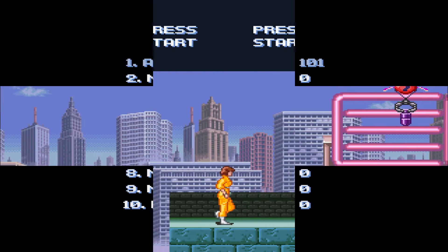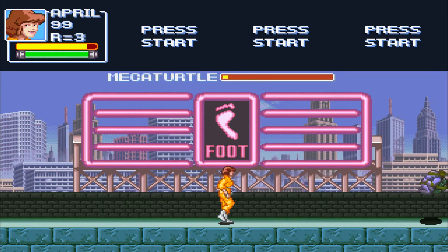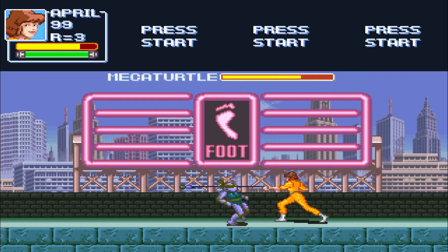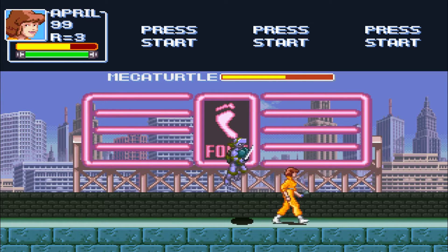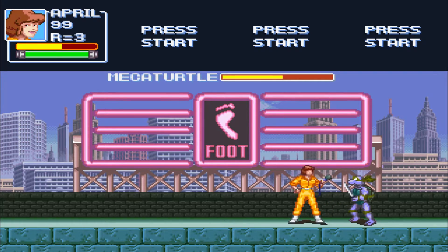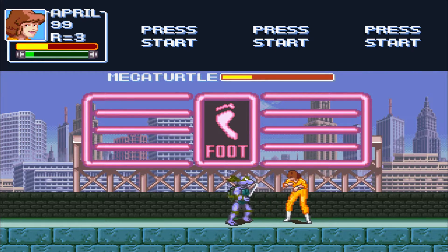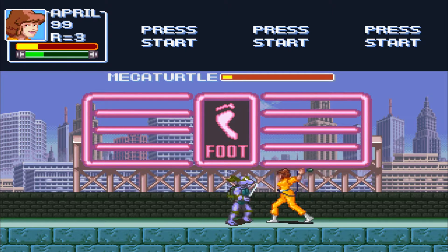So we kinda game overed, let's try this again, this time with three lives. I'm wondering why the heck the Foot Soldier has a billboard with their logo on it sitting in front of a building, but whatever. Yeah, this is the more erratic version of Mecha Turtle phase one. But we're still damage racing him to death, and he's a lot easier this time around now that we know what we're doing.